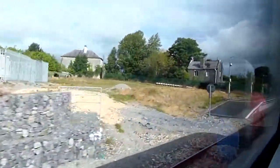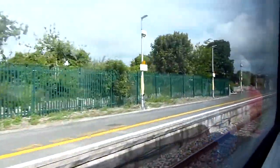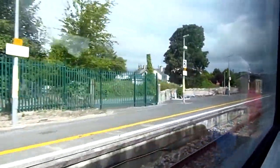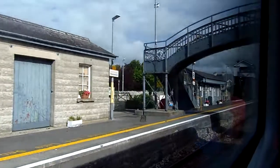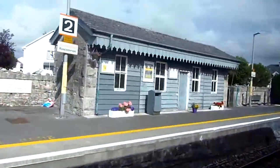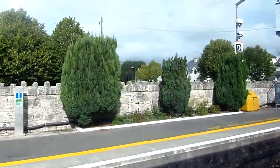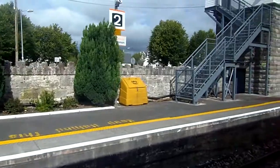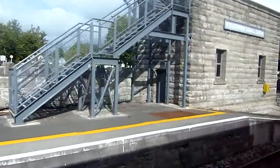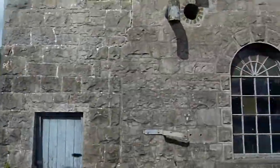Here is Roscommon. It's literally just a platform. Oh no, there's a footbridge — the most basic one. That is the most adorable station building I've ever seen. Roscommon's signal cabin — I can't find it now, it can't still be used much. There's the old water tower again.